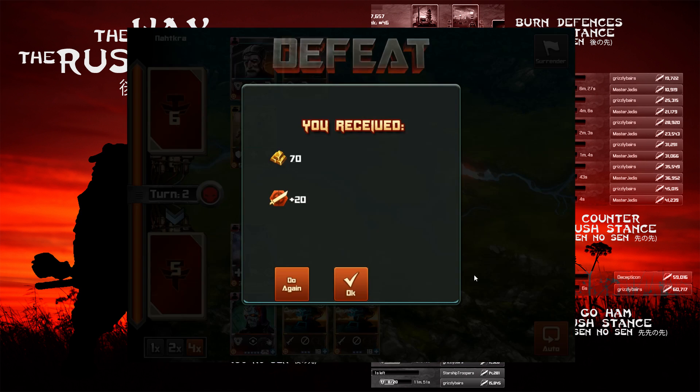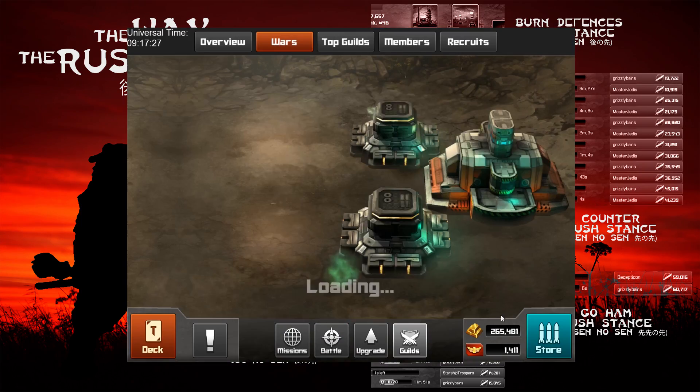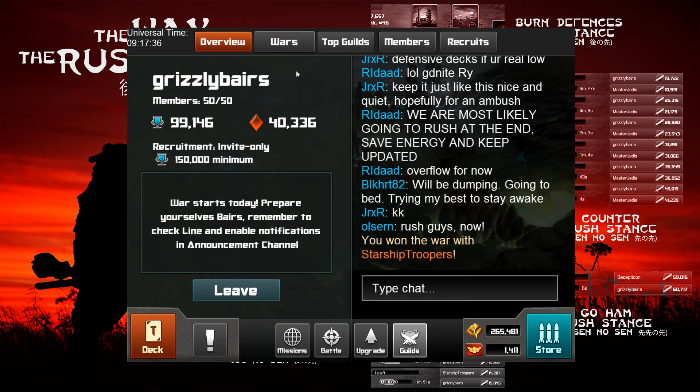Unfortunately I get unlucky and only pick up 2 of the 4 wins, thankfully others do better. While 4 may seem like a lot, there is a chance Troopers do exactly the same — which they do. In 28 seconds they surge from 12.1k to 14.2k, making 2.1k in under half a minute. We pull in a 4.3k rush from 11.5 to 15.8 in 28 seconds to take the win.